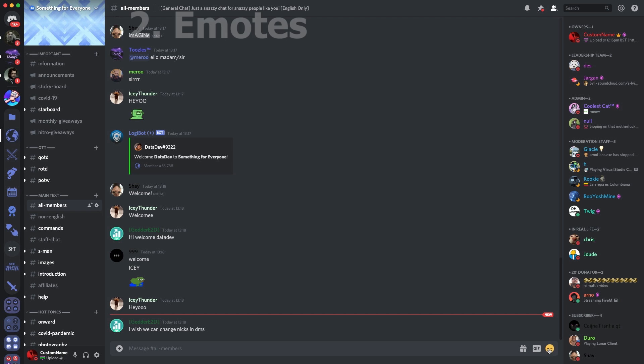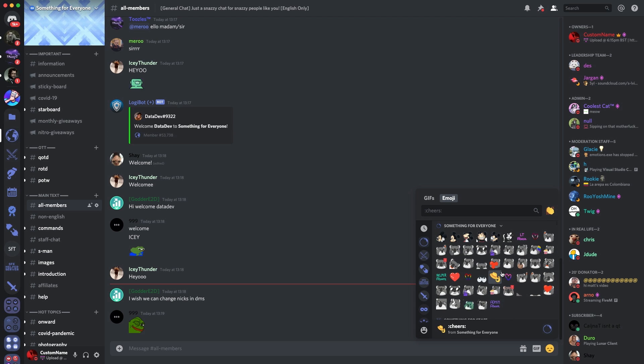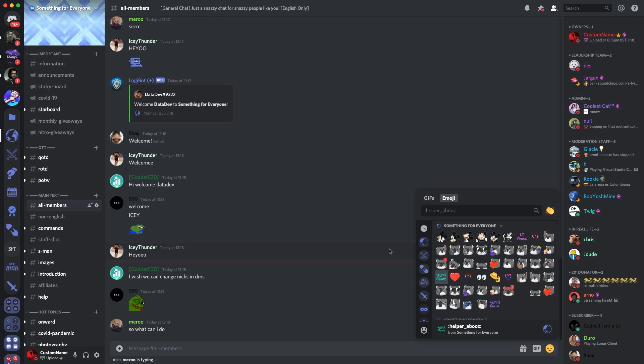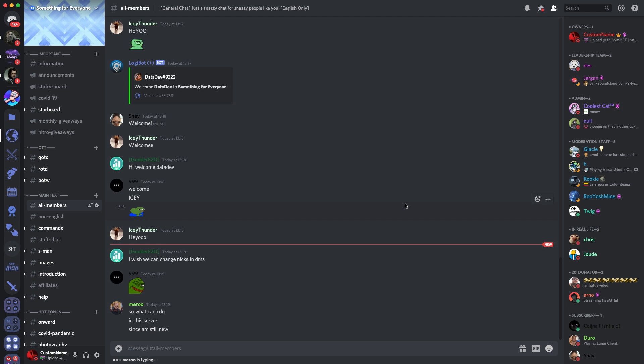The second method is emotes — it's one of the first things a lot of people look at when they join a server. If you have awesome emotes, it's going to make your server look attractive. For Something for Everybody, we have custom koala emotes that we commissioned. These emotes can be used by anybody on the server, and if they have Nitro, those emotes can be used anywhere on Discord. If your emotes look attractive, people might ask where you got them from, which could get you more joins.